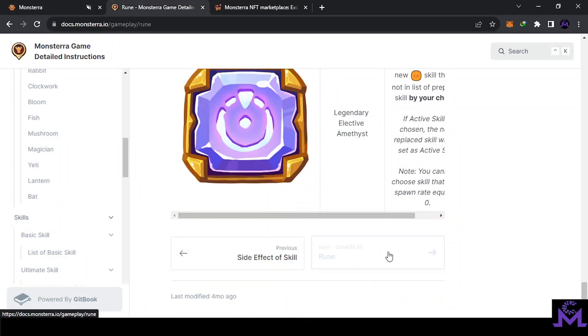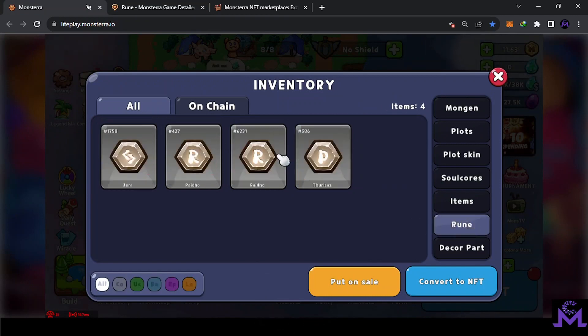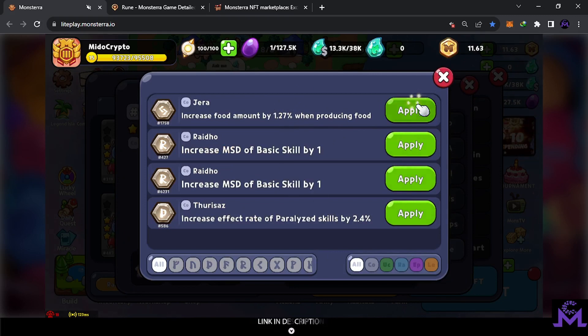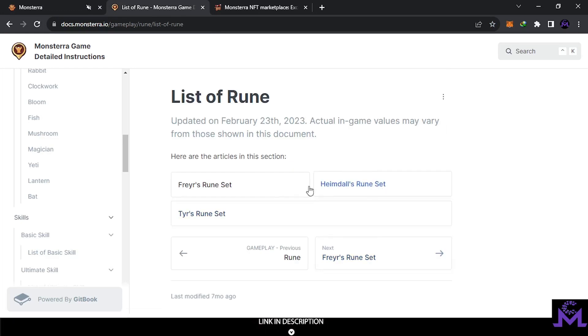There is also a Ruins system — it's new. I just got them but haven't used them yet. Ruins give extra bonuses — for example, this one increases MCD of a skill by one. You can put them into your Mongen in the Ruins slot area — click on that area and select the one you want based on the effects, then apply and upgrade. It's similar to how rocks work in weapons — they give you extra damage and extra bonuses. There is a list of Ruins you can obtain.